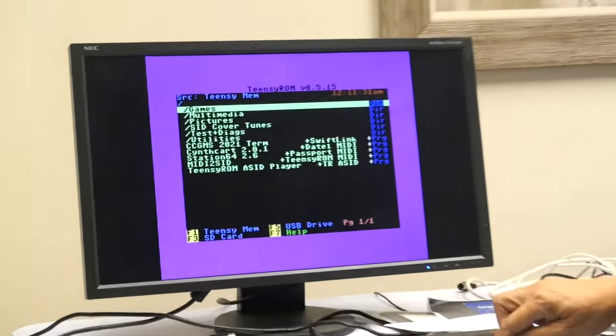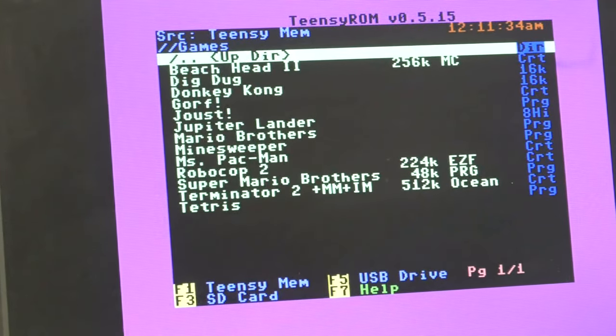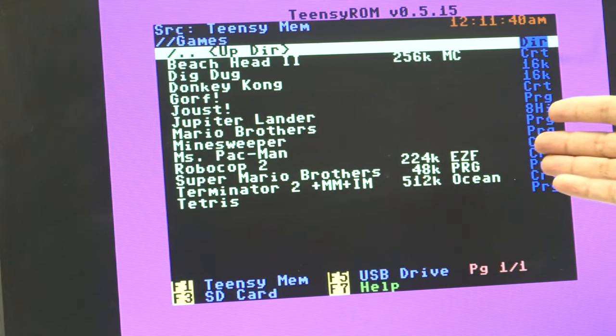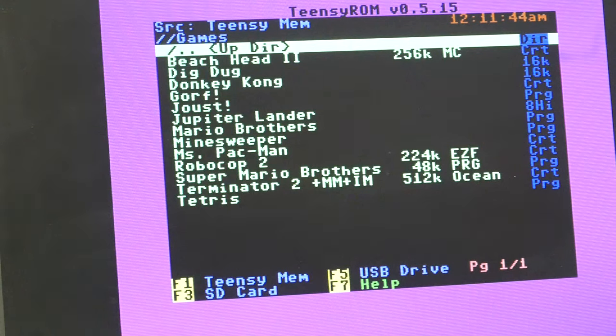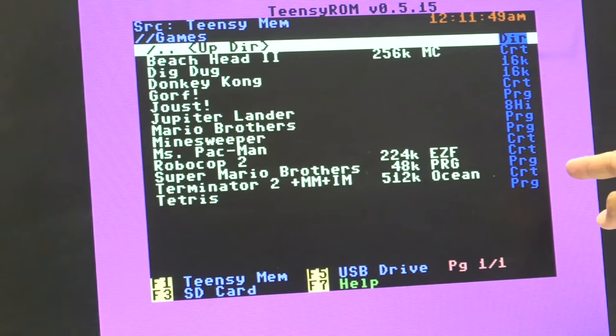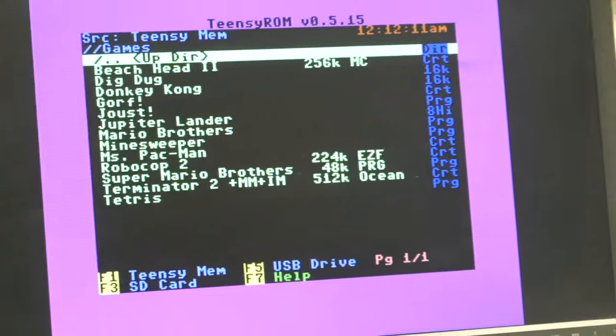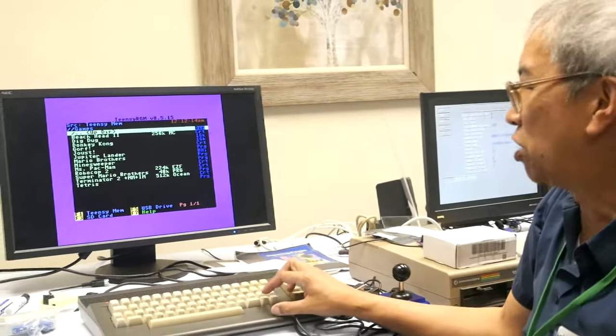Let's take a look at Games — click Return. We have a few games listed: Beach Head, Dig Dug, Donkey Kong, Gorf, Joust, Mario, Jupiter Lander, Mario Brothers, Minesweeper, Ms. Pac-Man, Robocop 2, Super Mario Brothers, Terminator 2, and Tetris. Notice that most of these are CRTs and a few PRGs. Ordinarily you'd have CRTs, PRGs, P00s, and some other file types like Koala files, Doodle files, and SID files. So let's boot up a game.